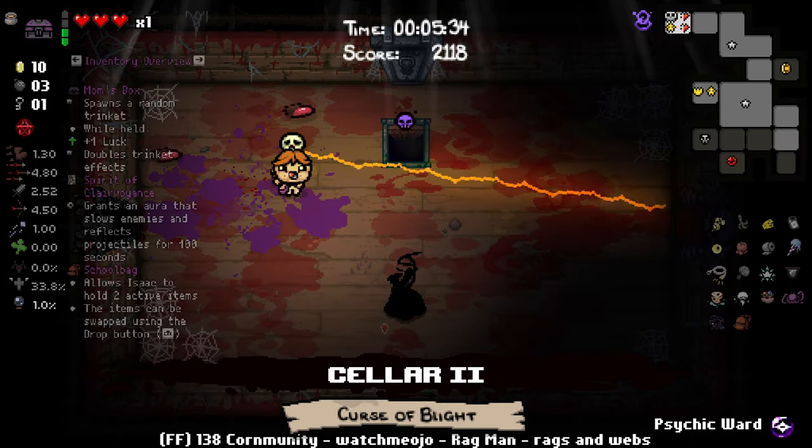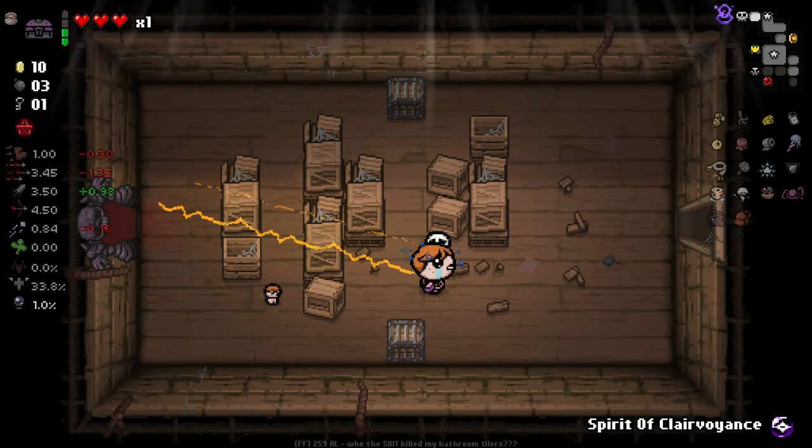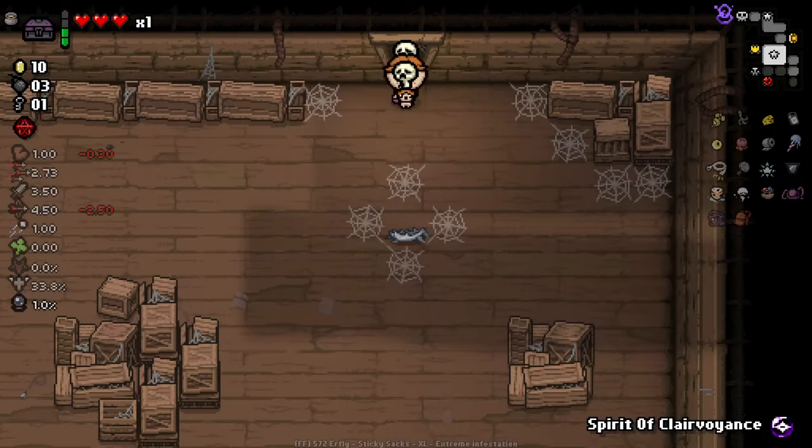We've got a mini boss down that way — we should go and check it out. Realistically we want to be clearing more rooms anyway, because the more rooms we clear the more chances we've got at getting trinket drops in rooms. So I think it's worthwhile.